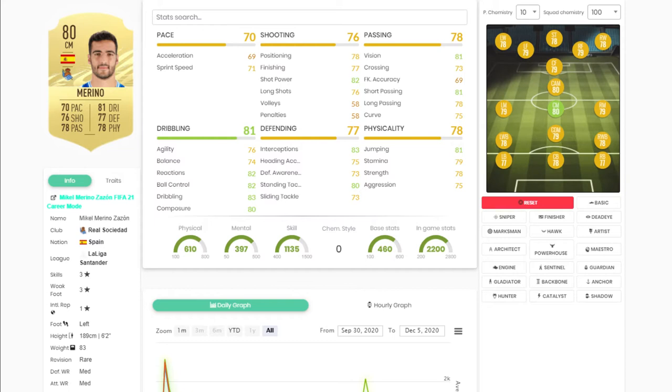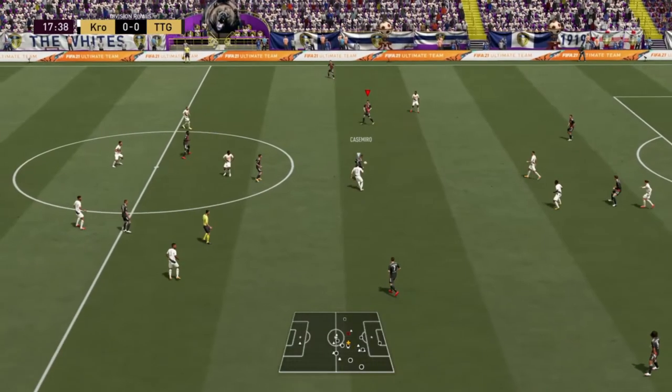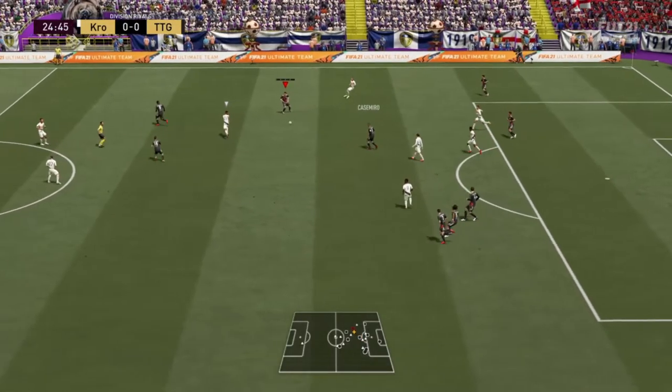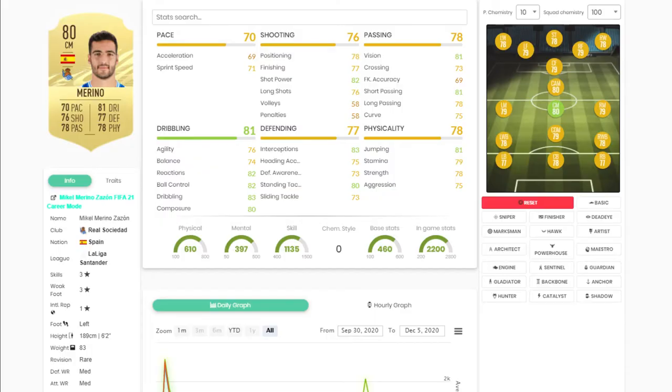He's got three-star skills, three-star weak foot, left footed, medium defensive work rate, medium attacking work rate. I used him and he was all right, but nothing special. The chemistry style I put on him was Powerhouse, and Footbin told me that boosted him to an 87-rated center mid — it did make his stats look good, giving him 85 defending and 87 passing, which is decent for a CAM or CDM.